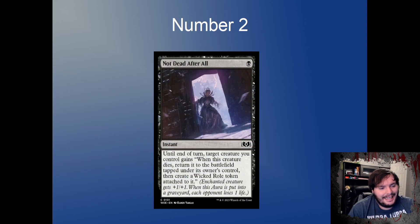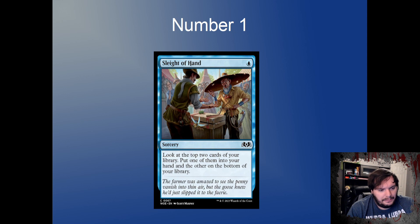Number 2 on my list is Not Dead After All — one black instant. Target creature, when it dies this turn, returns to the battlefield and you put a Wicked role token on it, giving plus one plus one, and when the aura dies your opponent loses a life. It's strictly the best of the undying-style effects. It will immediately show up in Modern and is your go-to in Pioneer for this effect. Pick up four copies — it's worth having in your collection.